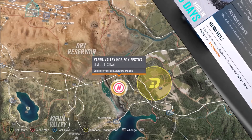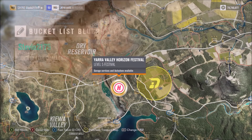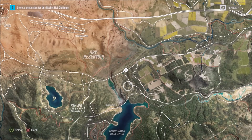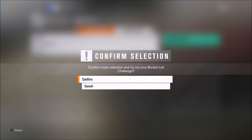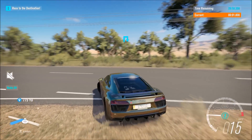Now the final challenge is a little bit weird — you need to create and complete a bucket list challenge that ends, and they put it in capital letters, ends in Yarra Valley. Use this blueprint point I just showed you right here next to the Yarra Valley Festival. I recommend using exactly what I did here — choose 'set route' and make the destination right here, because if you don't make it right here, certain areas even though they're very close to the Yarra Valley Festival, they do not work. I don't know why, but it can be really strict and picky with these things.